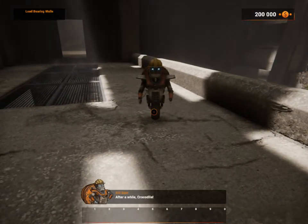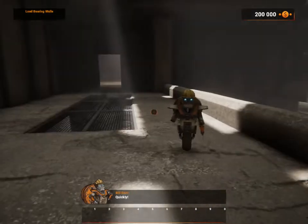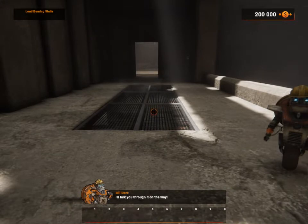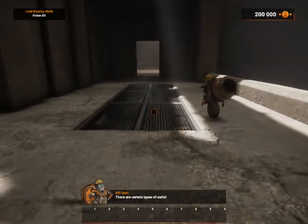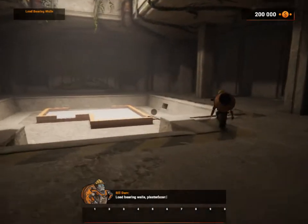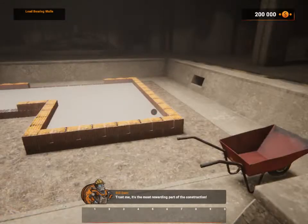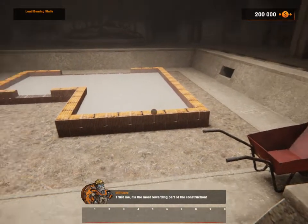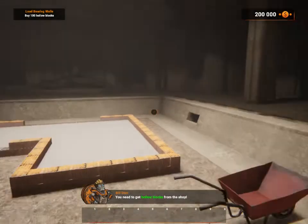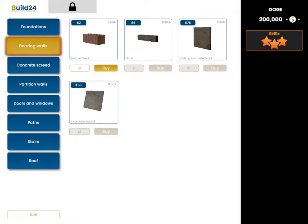It's time for the load bearing walls. To the back will be the training room — I'll take you through it on the way. There are certain types of walls. In our game, there are three types of walls: load bearing walls, plasterboard, and concrete partition walls. It's the most rewarding part of the construction. You'll see the effects immediately. You need to get hollow blocks from the shop — buy 100 of them now.